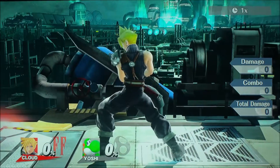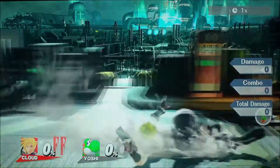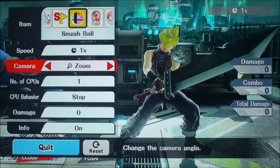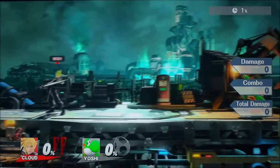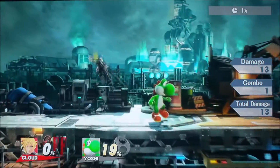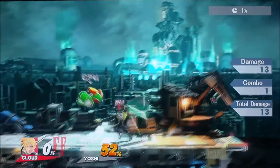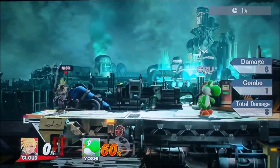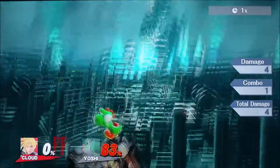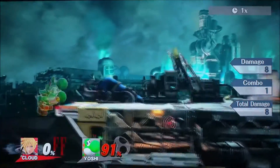That's Cloud. That's the up tilt. Down tilt — oh, it's a big old slide. Back air. Now, I don't know who Cloud is, but I'm always excited to see new characters in Smash Bros — it's my favorite fighting game, my favorite game in general. That's the up B. This is the neutral air, kind of like Shulk's.